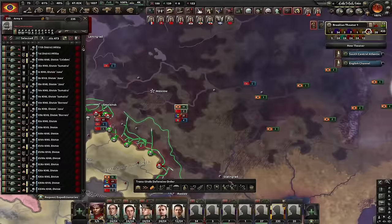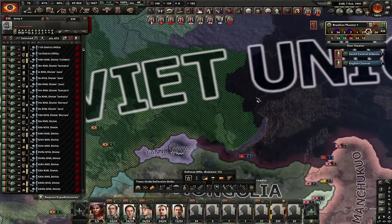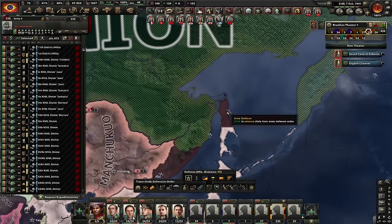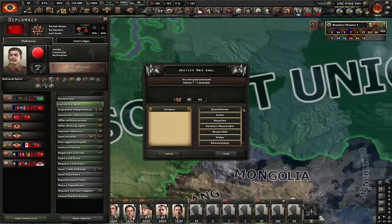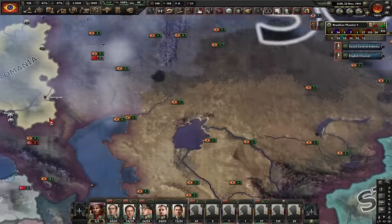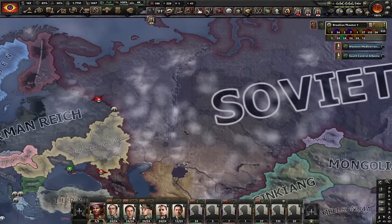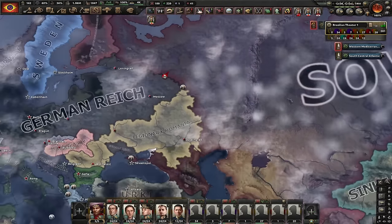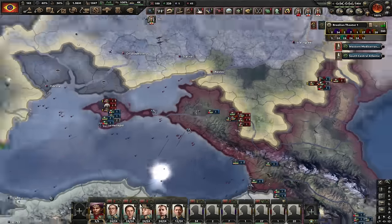Now is the time to do some trolling — we're gonna kick the Soviets out of the faction. We do have military access though. I'm gonna move all my divisions to the garrison template so they garrison the Asian part of the Soviet Union. Basically we let Germany push from the west while we garrison the cities in the east. The order 66 may seem patched but it really isn't — we invented Order 67. Let's justify on the Soviet Union on some random state in Siberia. I'm gonna declare war on the Soviet Union and stop every single one of these divisions. Let's delete the armies I don't need.